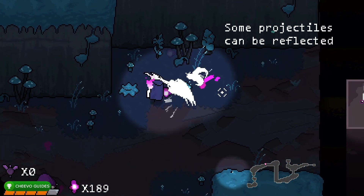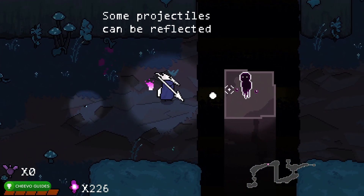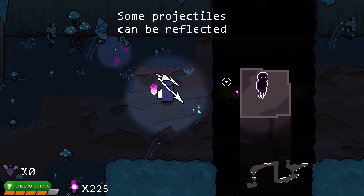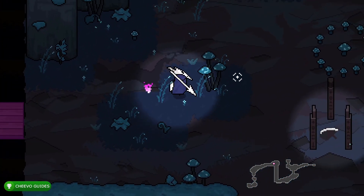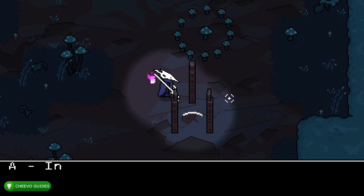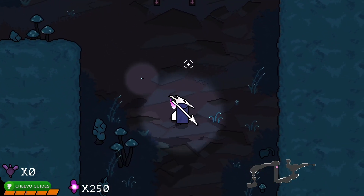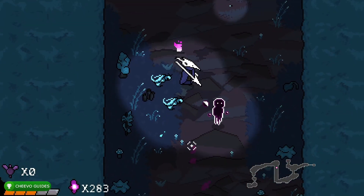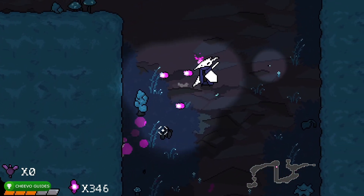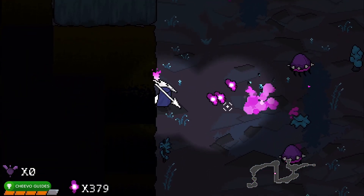We have two different characters to choose from: one with a mask and one girl. We want to stick with the mask guy because the girl doesn't have any attacks yet until we upgrade her later. Some enemies will chase you, others shoot projectiles - you can hit the projectiles back by swinging your staff. The save points on screen are checkpoints; make sure you walk into them and interact to save your game.